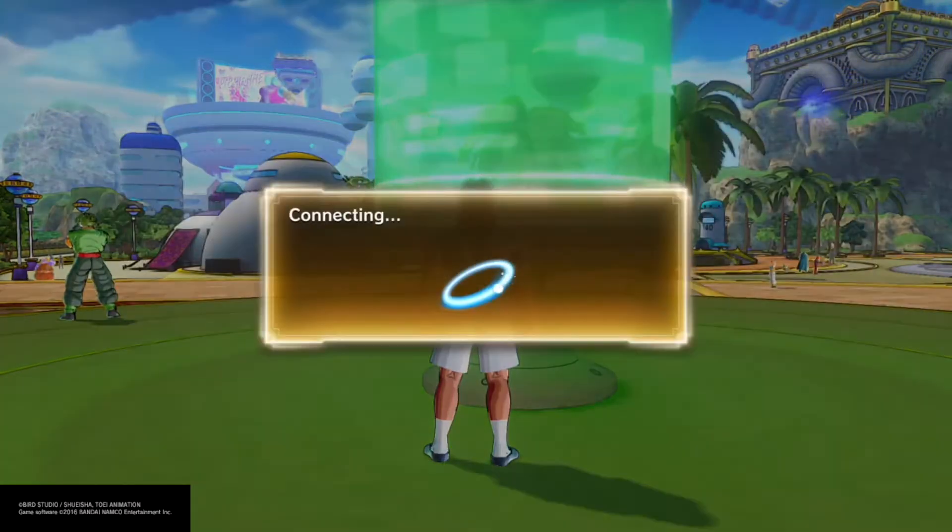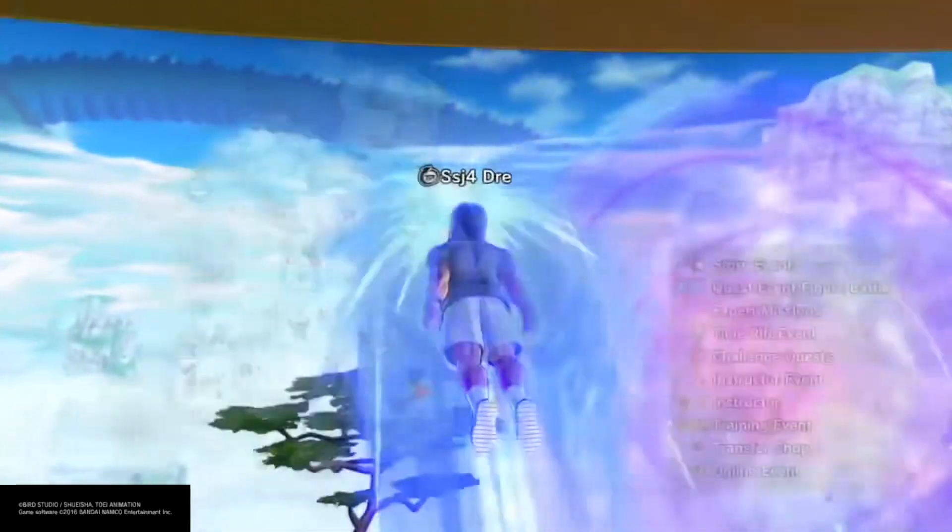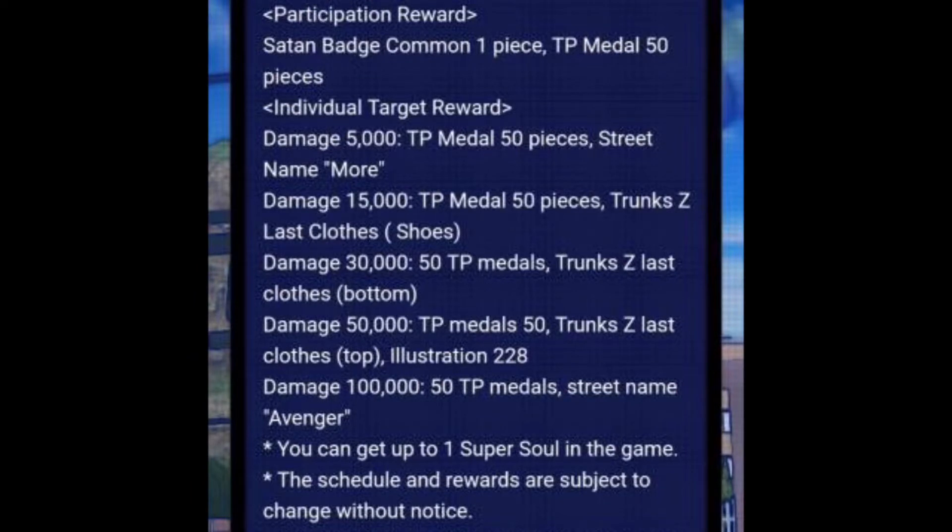Now I'm going to break down the rewards and how much damage you need for each reward tier, because everybody keeps asking me. Using this raid as an example: when you first play the raid you get a participation reward — basically a Satan badge you can sell in the shop for Zenny and 50 TP. For individual target rewards, the first stage requires 5,000 damage dealt, which gives you 50 TP.